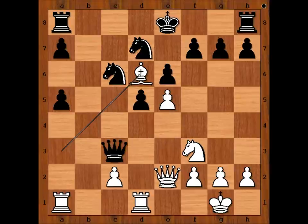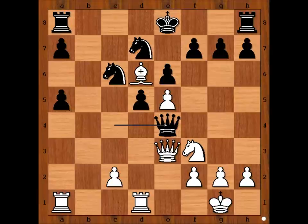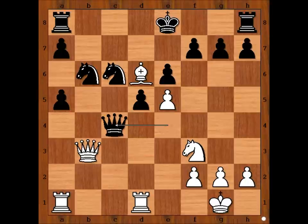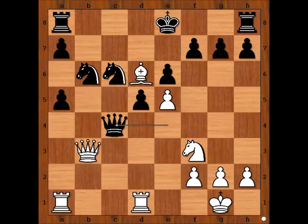Bishop to d6. This white dark-squared bishop is a real thorn in the flesh. Queen to c4 — if only black can exchange queens. Tal played queen to e3. Queen to e4, trying to exchange queens again. Queen to b3, knight to b6. How would you continue if you had white pieces? Tal sacrificed one more pawn. Queen takes on c4. Of course, if knight takes on c4, then queen to b7 and black would be in trouble. So we have queen takes on c4. Queen to a3.